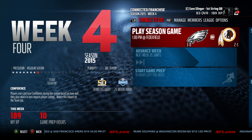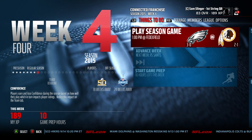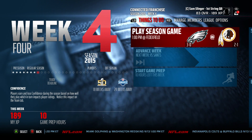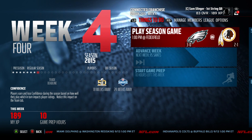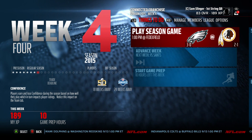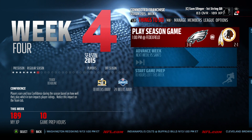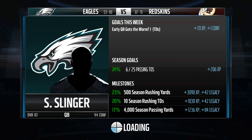Hello and welcome to Sports Gaming Universe channel here on YouTube, and welcome back to the Sam Slinger Connected Career mode in Madden 16 on the Xbox One. Sam Slinger is in week four with the Philadelphia Eagles. They're three and oh — not bad for the rookie — taking the reins and getting his team out to a hot start. They'll be taking on the two and one Washington Redskins in DC at FedEx Field. You can see Slinger's goal chart here — season goals, milestones, weekly goals — all laid out right there in the loading screen.